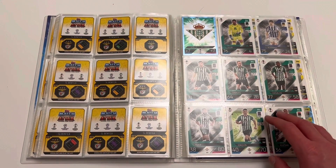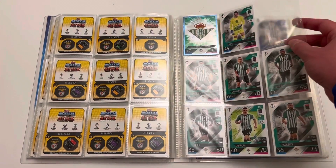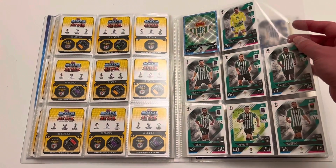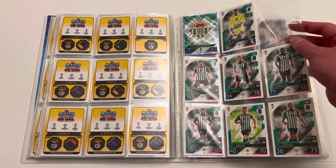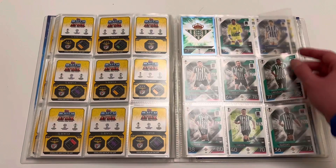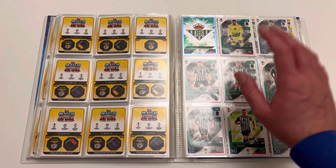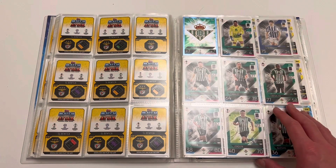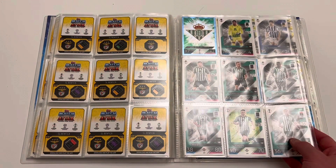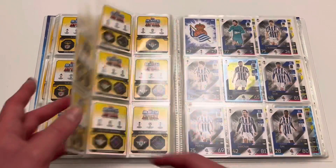Here we go — the first team that has not completed my binder. I am missing card number 273 from Real Betis. So we're still looking for that one — let me know in the comments if you can trade me. I'm literally missing just one card from the base collection, which is doing my OCD in because there's like a 1 in 400 chance of finding the card you need now. So hit me up in the comments if you can help me out.